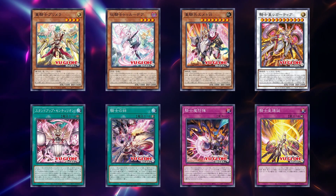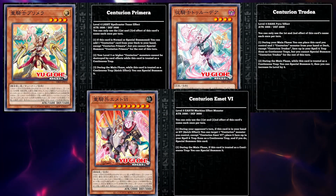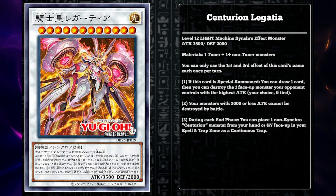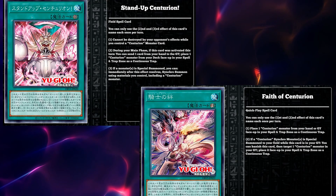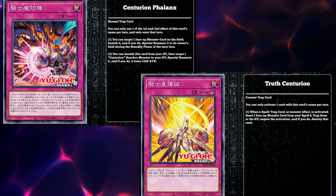Currently there are only 8 known cards, with a Knight card yet to be revealed. The current cards are the 3 main deck monsters: Centurion Primera, Trudea, and Emmet 6, the level 12 Synchro Monster Centurion Legatia, the Field Spell Stand Up Centurion, the Quick Play Spell Vow of Centurion, the Normal Trap Centurion Phalanx, and the Counter Trap Troop Centurion.